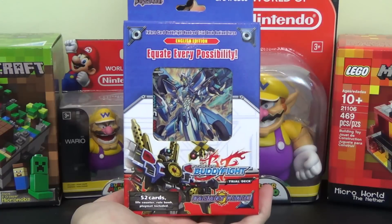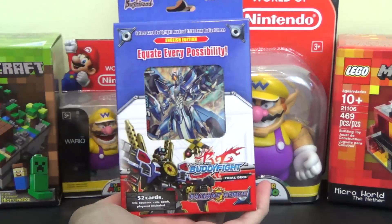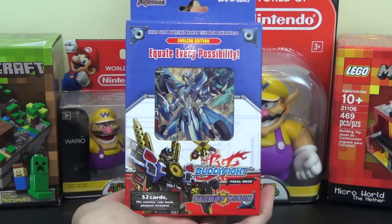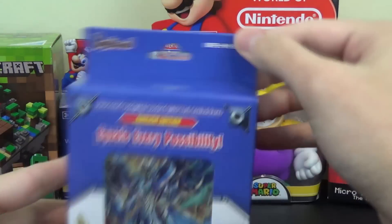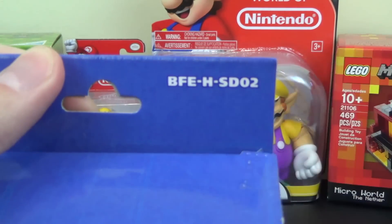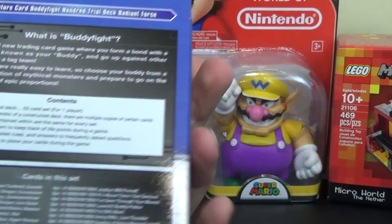Today we have the new Buddyfight 100 Radiant Force trial deck. If you missed yesterday's video, we opened up the Crimson Fist trial deck — there should be an annotation you can click to open that. But today we have the new Hero World trial deck, called Radiant Force. It is Buddyfight deck HSD01. I guess we're called starter decks now, but it does still say trial deck on it, so I'm not sure why it changed from TD to SD.